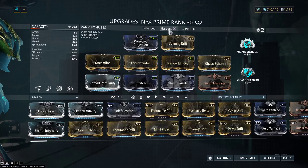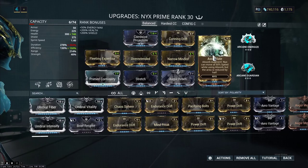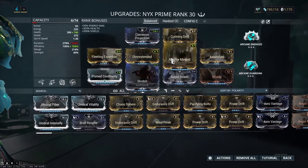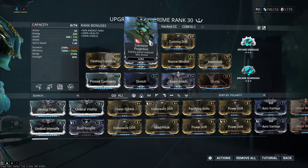I'm going to jump right into the balance build. We've got durability, another odd form of durability, a ton of duration and a whole lot of duration, along with all the range. For the aura, because always Corrosive Projection, right guys?